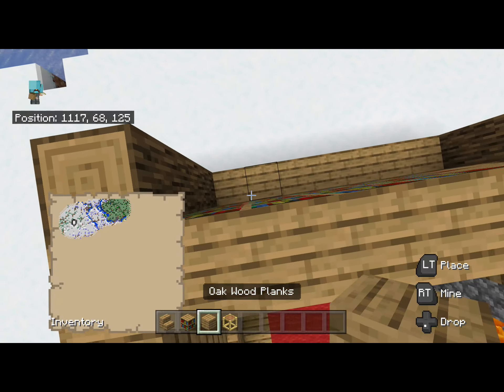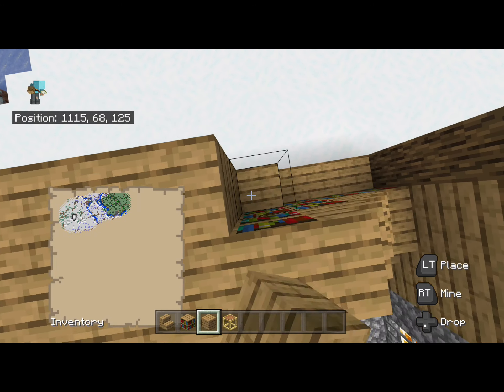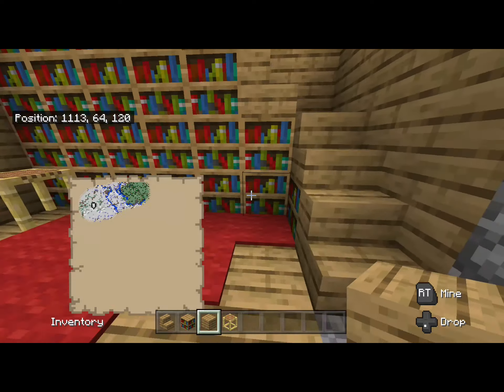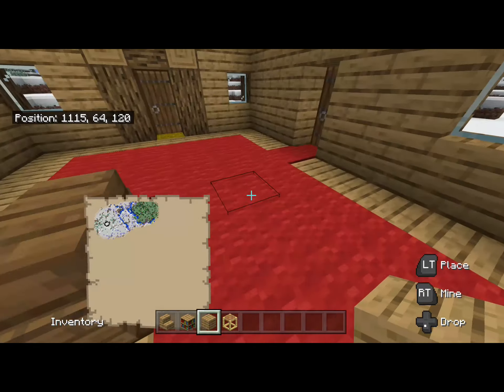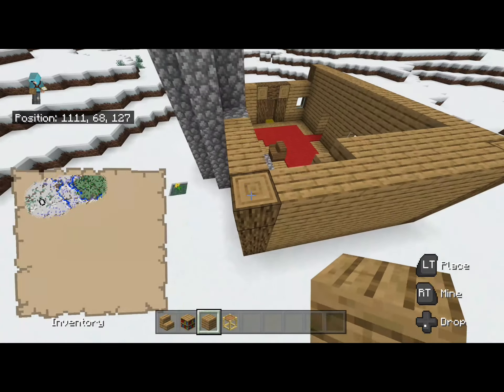That's the basics. I might add a little bookshelf door around here later — we'll get to that. Upstairs there's going to be the attic. Pretty gloomy, really.